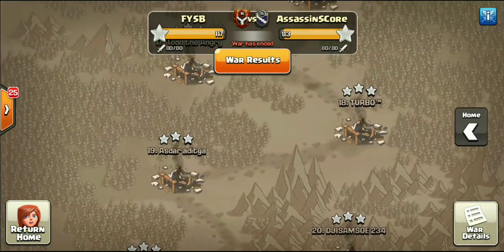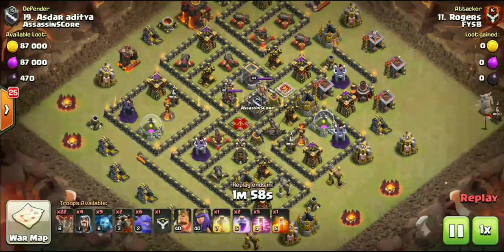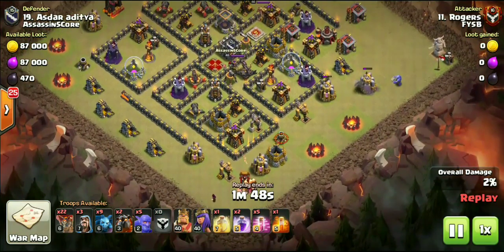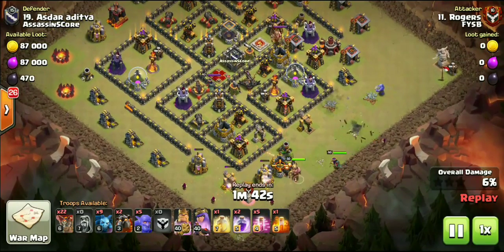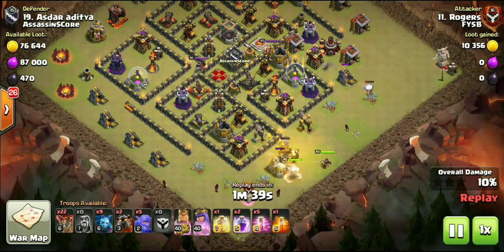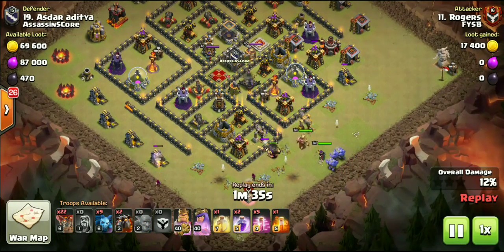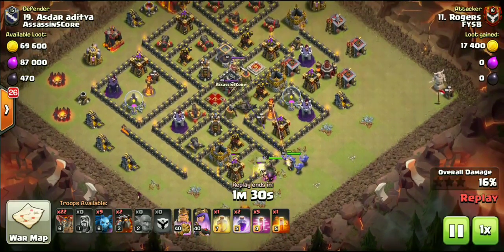We'll go ahead and check out a few Town Hall 10 attacks. Starting off with Rodgers. We had maybe nine, maybe 10 10v10s, quite a few of those coming from Falcon. We know how popular and overpowering that attack strategy is. But I want to show you guys something just a little bit different — kind of doing an HG Lalo Bowler attack.